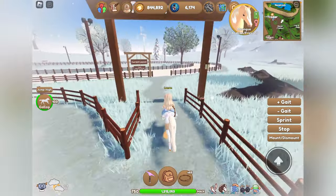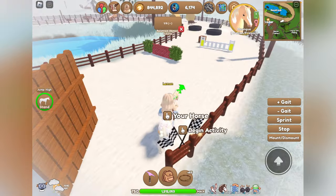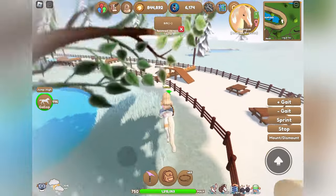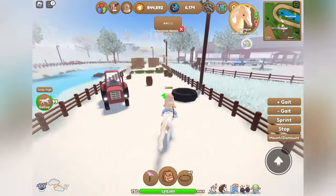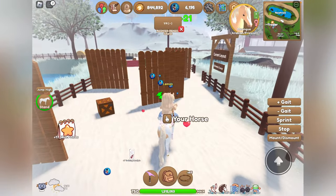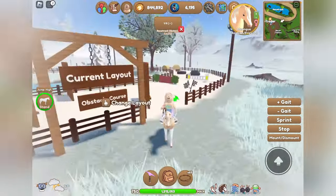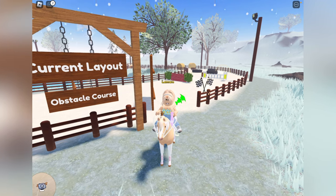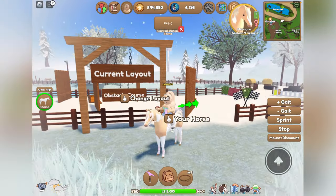I actually recommend going to Training Island and doing the obstacle course training activity. It's pretty quick, pretty short, and earns you a good amount of winter event tokens for completing it. We're coming up to the end here, and as you can see we got 21 easy winter event tokens and it really did not take that much time. If you do a bunch of laps of this you can easily earn 100 to around a thousand winter event tokens, so this is a really quick easy way to earn them.